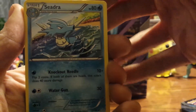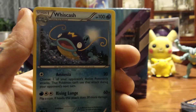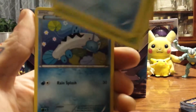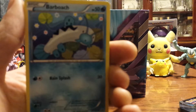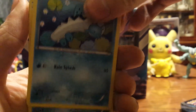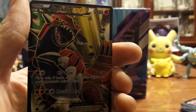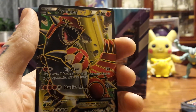We've got a Cedra, Aggron Spirit Link, Whiscash, Merill, Corphish, Weedle, Barboach, Focus, Steel... Reverse Holo Weedle. Oh, no way — Groudon EX! That's awesome.